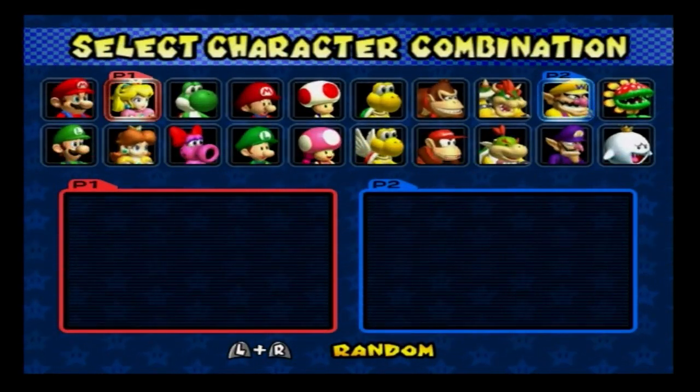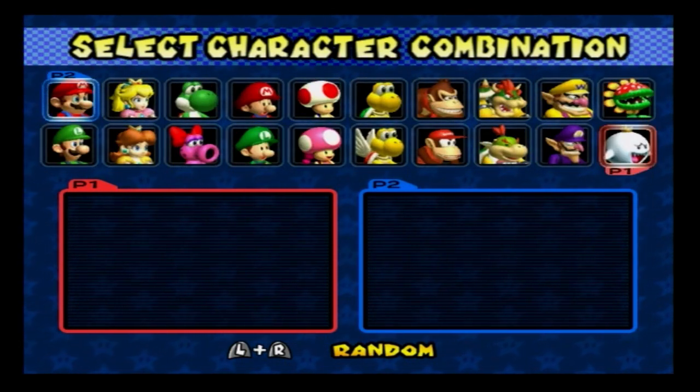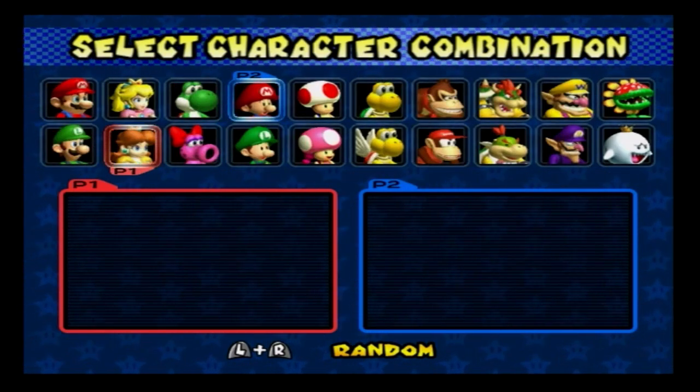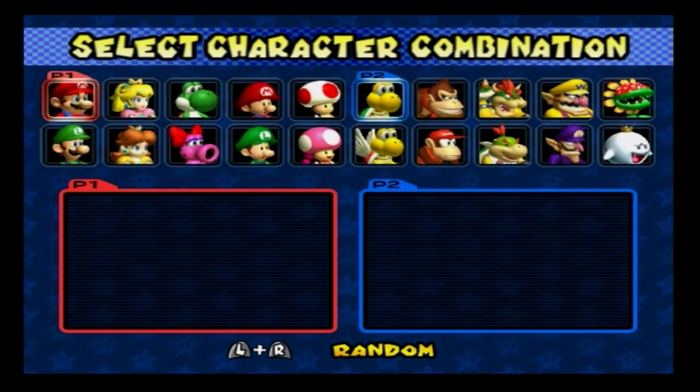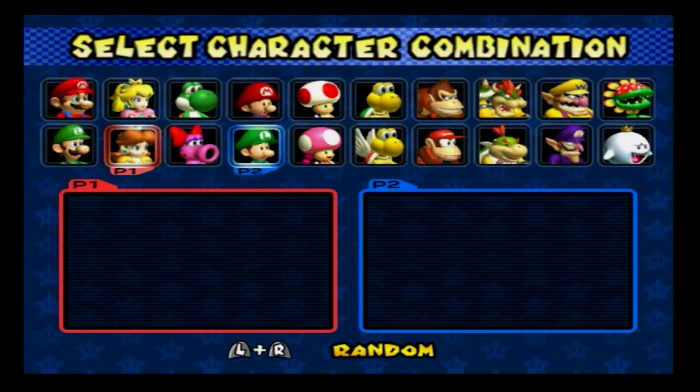You can pick your character now — any combination, it doesn't matter. I'm gonna pick characters that I always used to put together, like Mario or something like that. You can choose anyone, I'm not gonna force you.